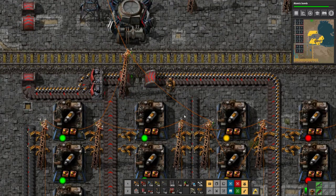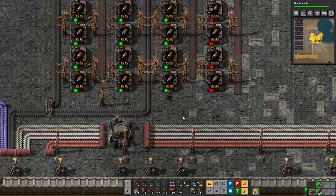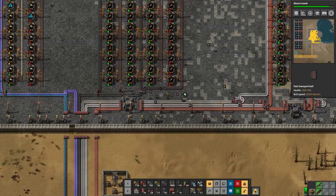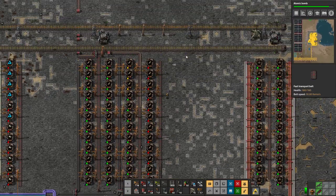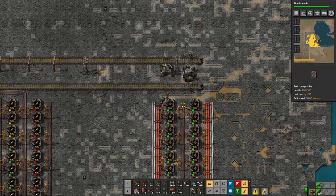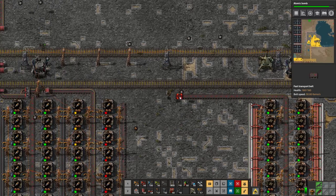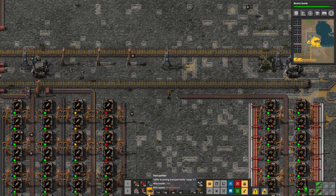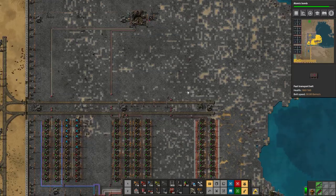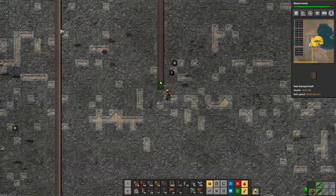Rail signal there. I guess only one side is being fed with stuff — that would explain why only half of this is working. Rocket fuel being made a little bit faster, not that we necessarily need that much more. Pop up here and then this way — I'll cross here because it's getting a little tight in the other area.